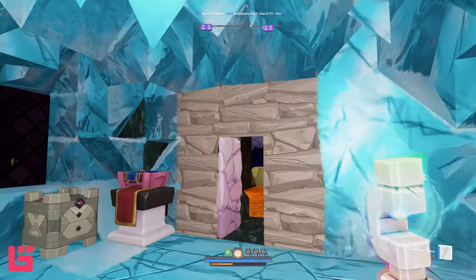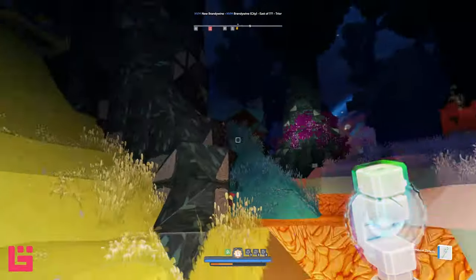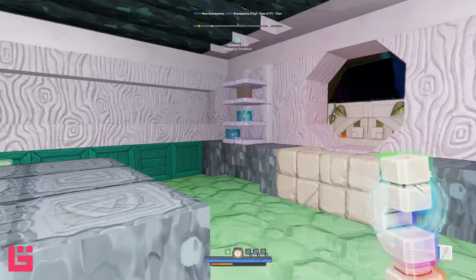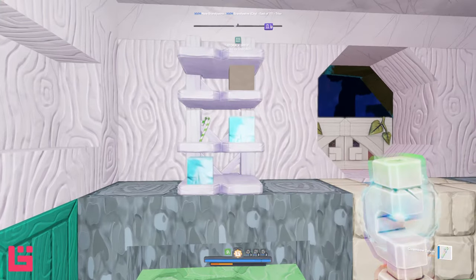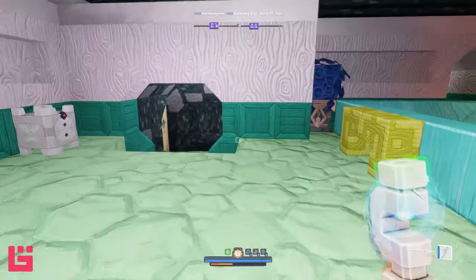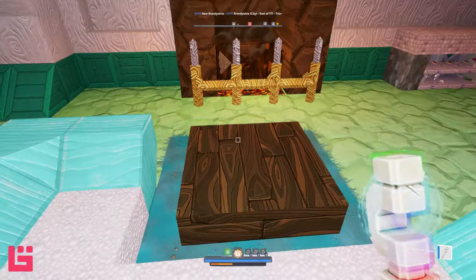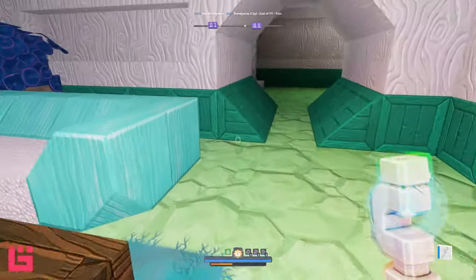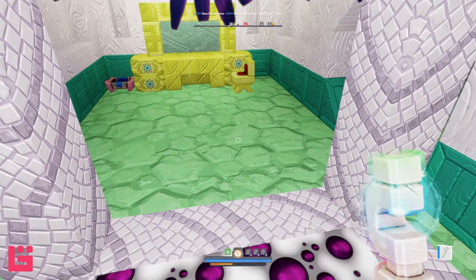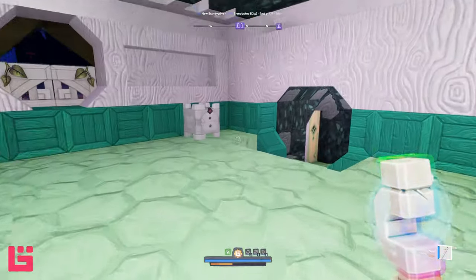These are such cute little hobbit holes — all the nooks and crannies, I love that. I'm all about little hidden coves. Check this place out. Look at the attention to detail with the little table, little snack area. There's ice, candy canes, the sink. It's so cute, it's adorable. The fireplace — look at the log. This is very cozy. I could definitely see myself living here.